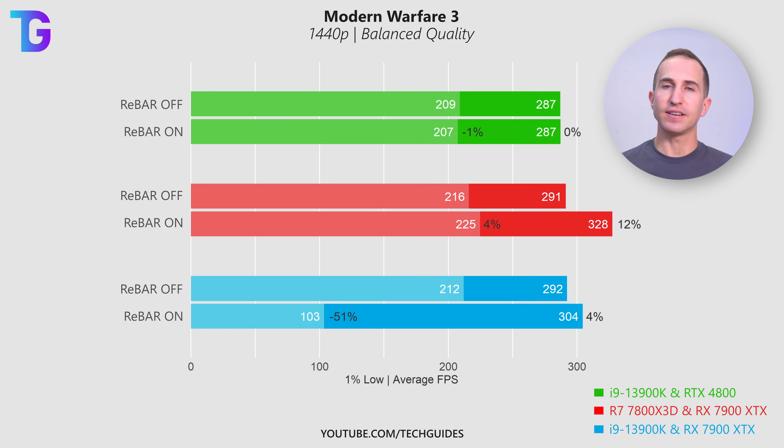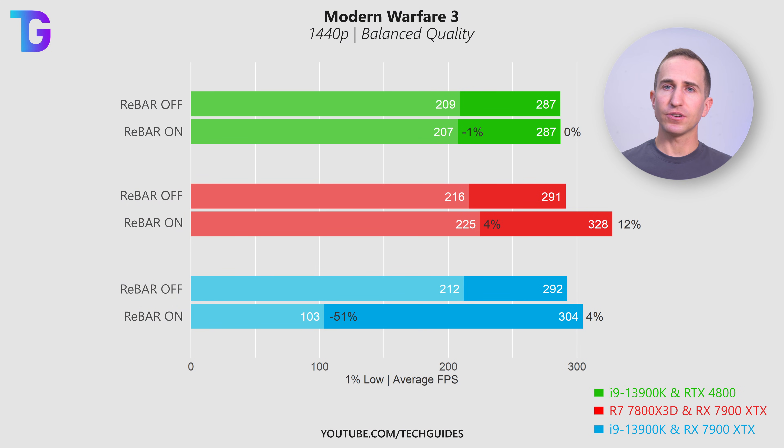Starting with Modern Warfare 3 at the balanced quality preset: the green bars represent my Intel and NVIDIA system (i9-13900K and RTX 4080), the red bars my all-AMD system (R7 7800X3D and RX 7900 XTX), and the blue bars a mixed Intel CPU with AMD GPU. Dark bars show average FPS and light bars the 1% lows. On the NVIDIA-based system we don't really see any improvement when enabling resizable bar — if anything there's a slight reduction in 1% lows, though this could be sampling uncertainty.